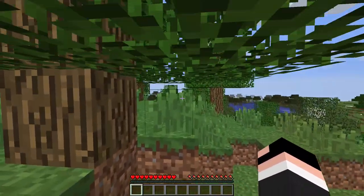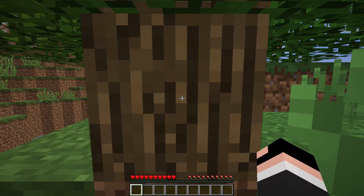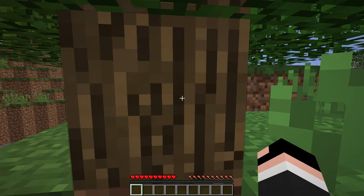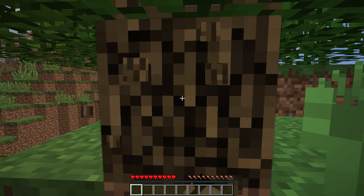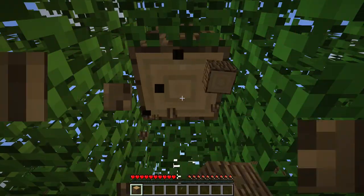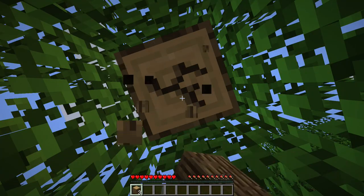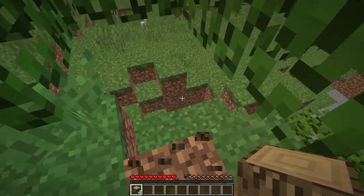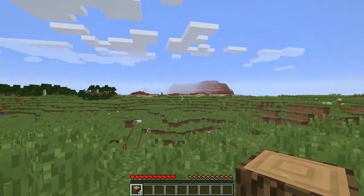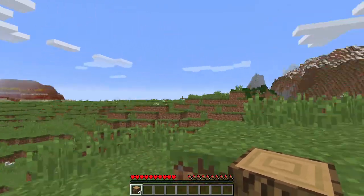Here we are at our tree. You want to go up to it, just like this, and hold down your left mouse button — you see that, like, punches? You want to punch the tree. You see those cracks? You want to make sure that eventually all of the cracks are done. You can't just break it in one hit — you have to wait for it to break. Whoa! There's a Mesa biome. I don't remember what it's called, but I'm surprised that we spawned near one of those.